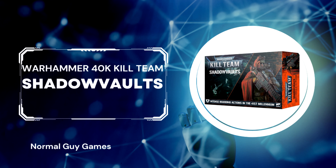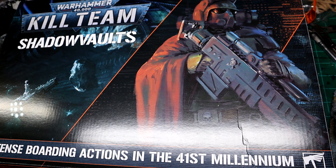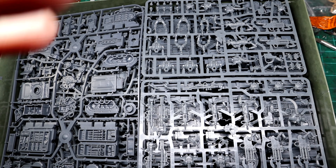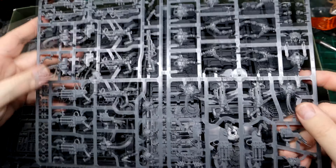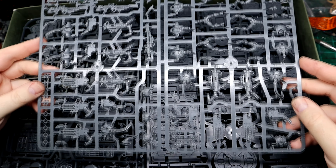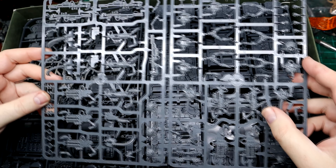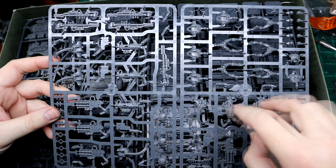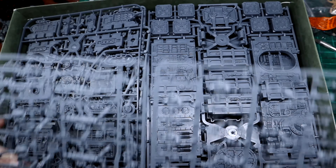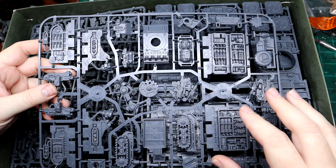I've gotten a hold of the much sought-after Kill Team Shadow Vaults. I'm not going to bore you with things we've already seen, like the terrain. What you get is a sprue from the Immortals, and this contains everything you need to make the Despotek, the Immortals, and the Death Marks. It contains all the weapons, the bodies, everything you need all together.